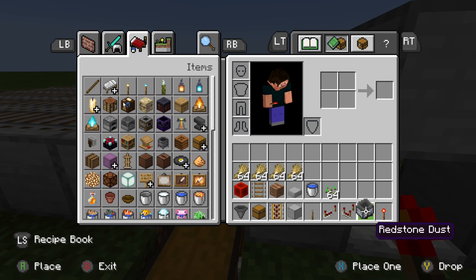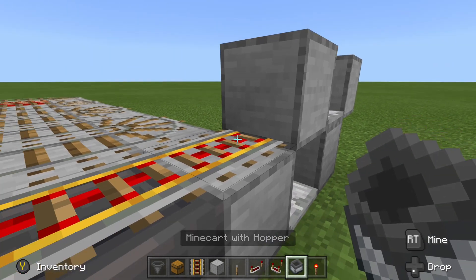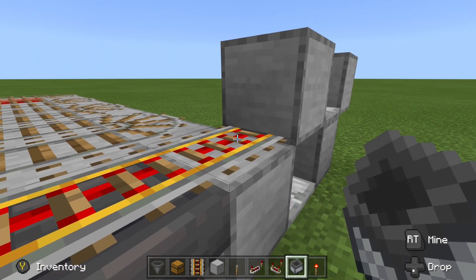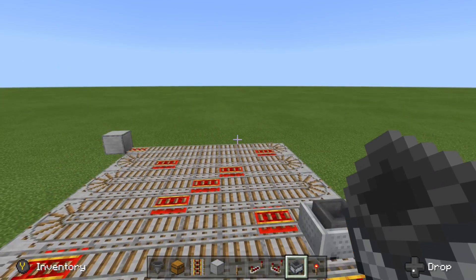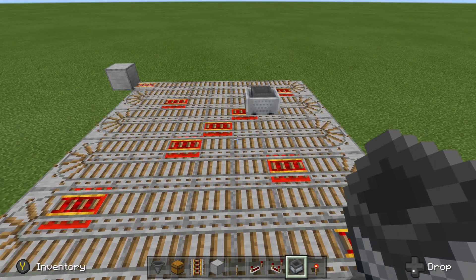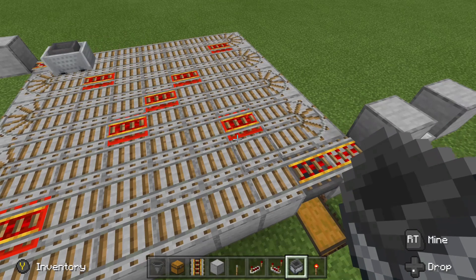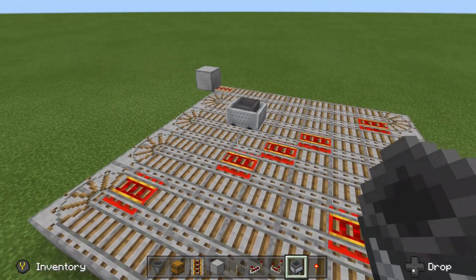Let's make sure we got it working properly before we move to the next part of the build. To test it, just put a hopper minecart right there and it should take off and make the entire circuit. As you can see, it has more than enough power to make it all the way to the end, and when it does reach the end, it just reverses course and makes its way back to the collection system.